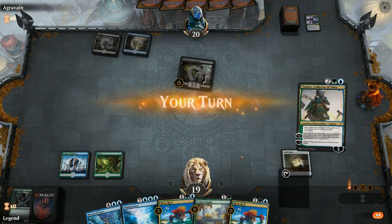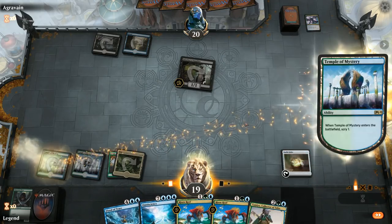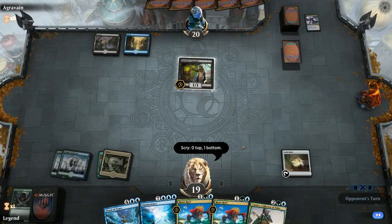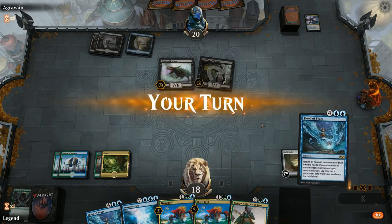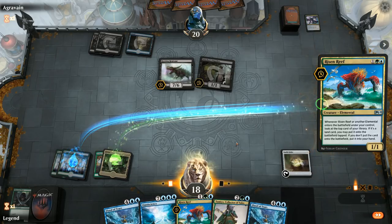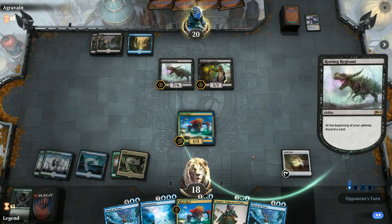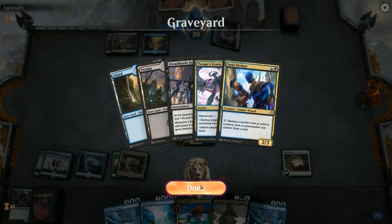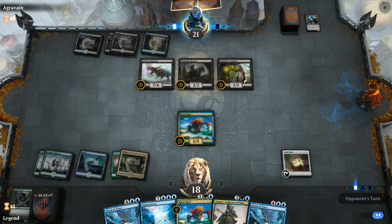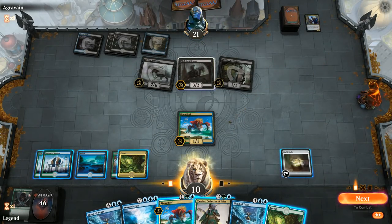We get punished for keeping Risen Reef since we missed a land drop — if this doesn't draw us a land, we'll be sad. We're saved with a land. Opponent has a Rotting Regisaur, which is going to beat down pretty hard at 7/6. We can chump with Risen Reef if needed. Looks like just blue-black Zombies, not as much Reanimator as expected. We'll take 8 from a Midnight Reaper attack. Drawing into a Root Snare would be ideal. We have lots of lands but will need to chump the Regisaur with Risen Reef, leaving us without the four permanents required for Flood of Tears.